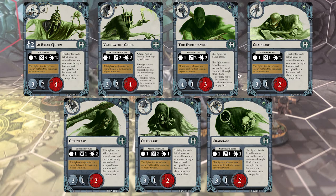Let's start off by talking about Briarqueen's Thorns. The Briarqueen's Thorns consists of the Briarqueen, Varklav the Cruel, the Everhanged, and 4 Chainrasps, which makes this a 7-fighter team — the maximum, barring Zarbag's Gits right now, which has a special ability to get an extra 2 out of it.